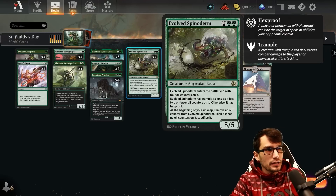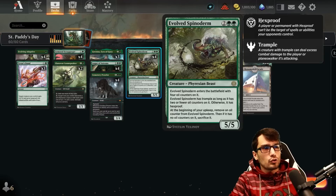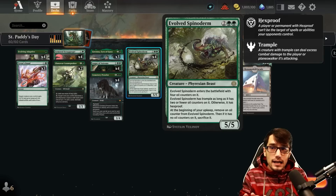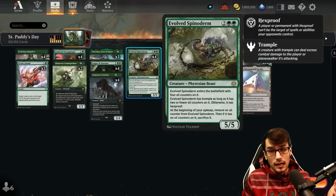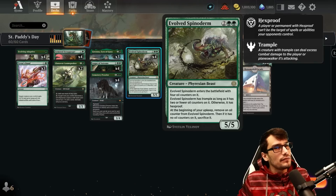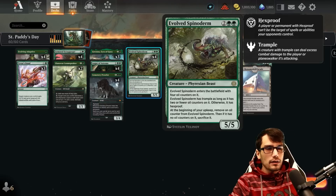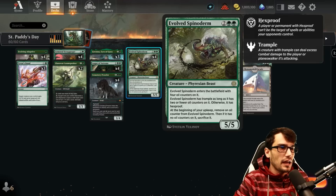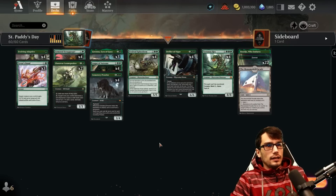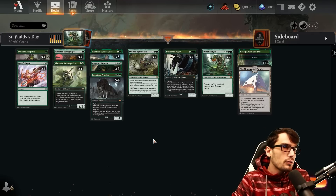The Evolved Spinaloderm for 4 mana is a 5/5. It enters the battlefield with 4 oil counters. It has trample as long as it has 2 or fewer oil counters, otherwise Hexproof. So when it enters play, hexproof for a couple turns — protection — which we actually like. Then later on, trample when we need it, when they might have a blocker and we need a few more damage. At the beginning of your upkeep, remove an oil counter; if it has no oil counters, sacrifice it.